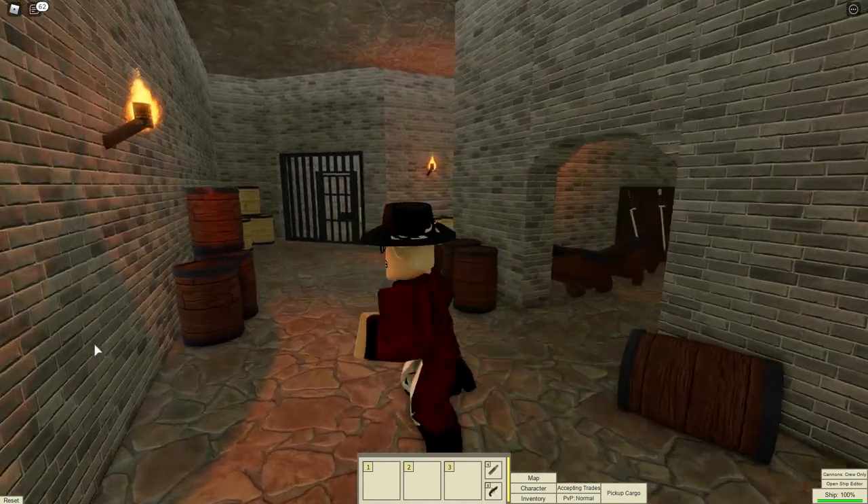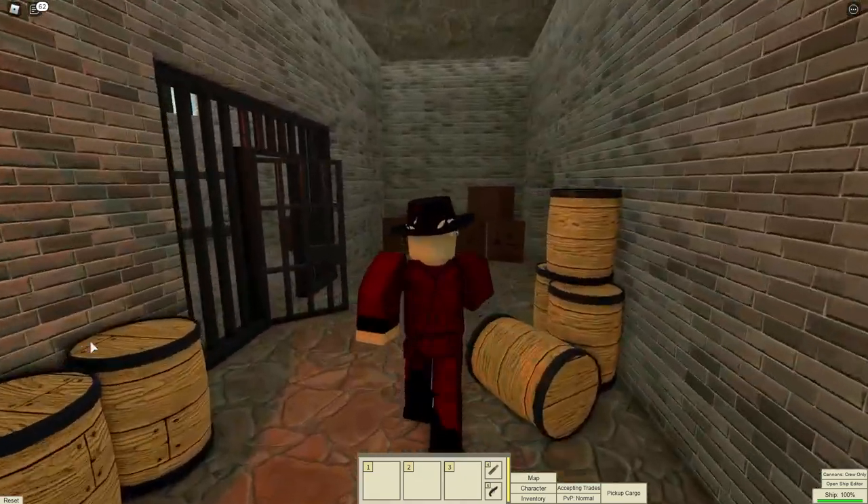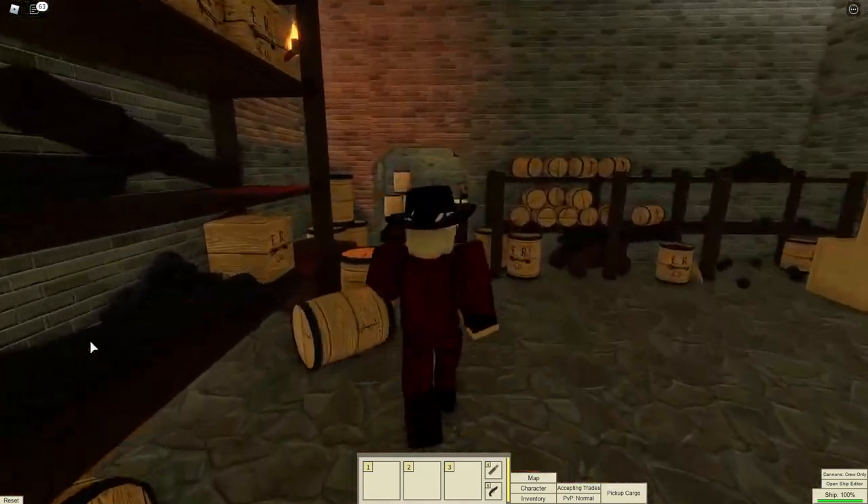Number 45: This is what the new remodeled jail looks like at Fort Gallant in Nova.